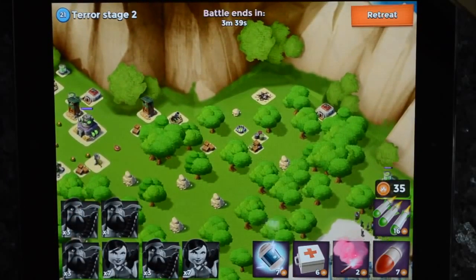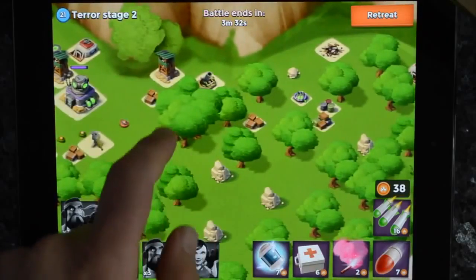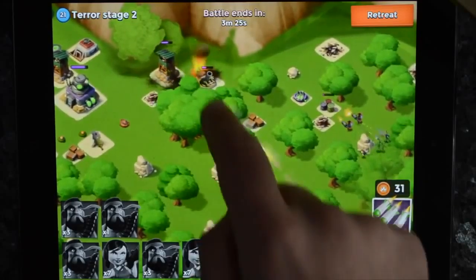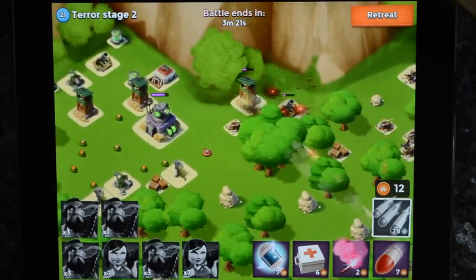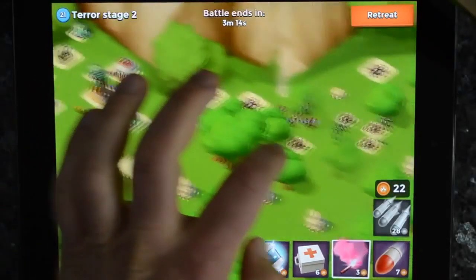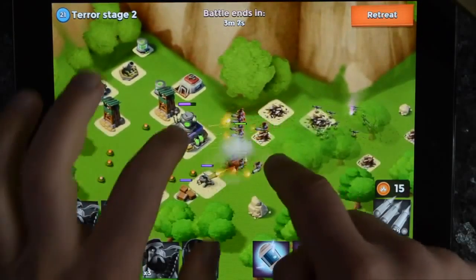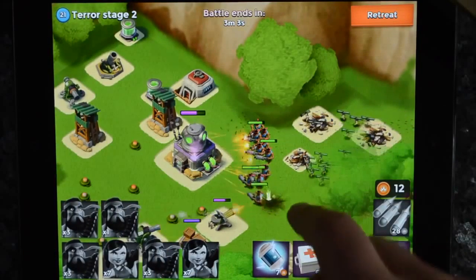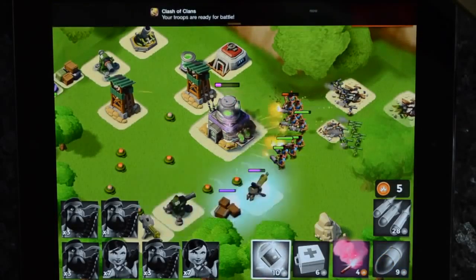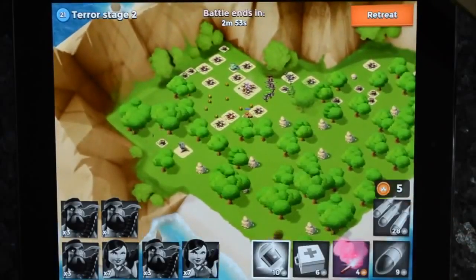The most important thing in Boom Beach is the flare — this thing here, which directs your troops around. I'm going to try and take out this area with these rockets. I'm going to group my troops back up because I want them focused in one area. The shock ability is like a free spell — if you press that, it shocks everything in the area and makes it incapable of firing. I want all my troops focused on attacking the headquarters. It's not called the town hall — I've got to stop thinking Clash.